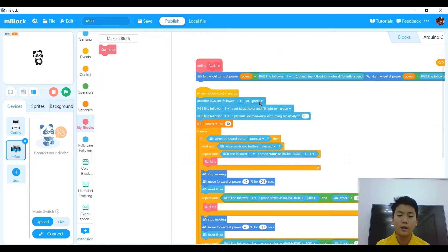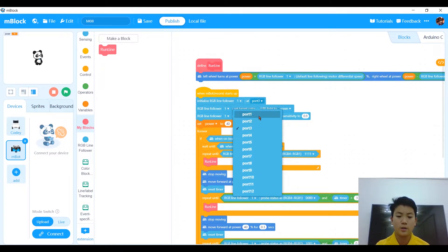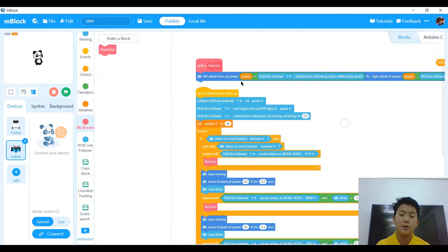We set the RGB line follower target color and fill line to green. You can choose what color you want and you'll also need to set the correct port — you can choose port 1, 2, 3, or 4 to match your own port. After that, set the RGB line follower default following turning sensitivity to 0.9. We recommend 0.9 because we have tested it and this is the best sensitivity to use.